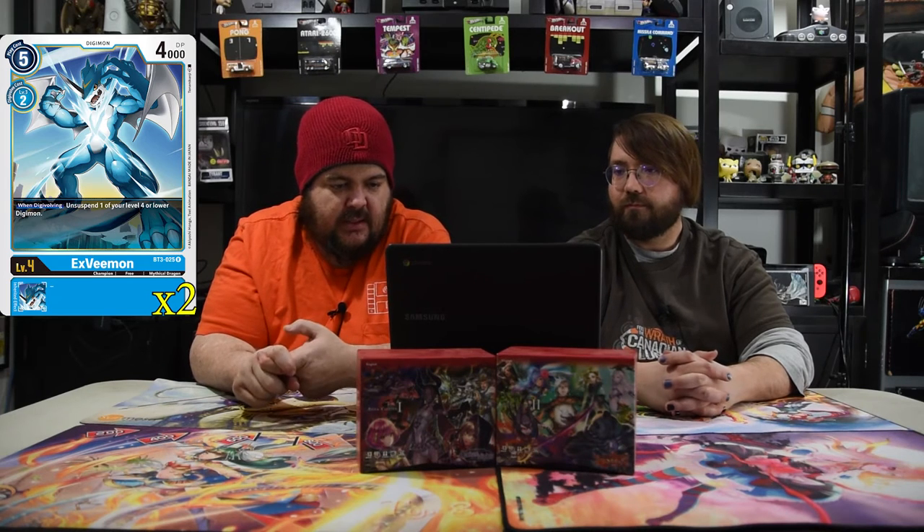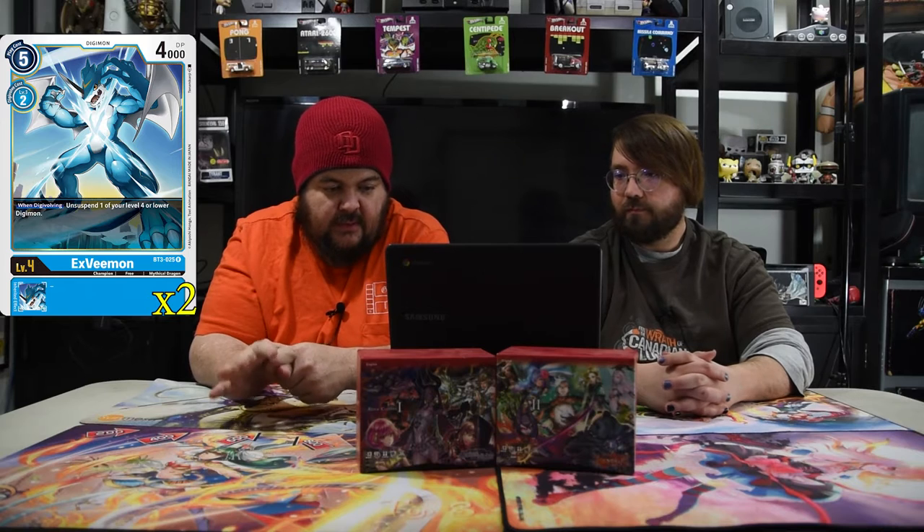Next is XV-Mon — a five-drop for 4000 DP, digivolves for two. When digivolving, unsuspend one of your level four or lower Digimon. So if you swung Vmon and hit a security card, you can play this on your Vmon and untap him because he's level four, then swing again — pretty gross. Grizzlymon is a level four costing five with an evolution cost of two — he's a blocker, and when attacking you lose two memory.